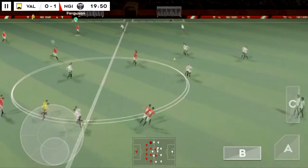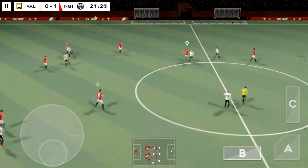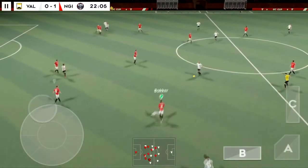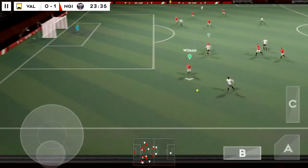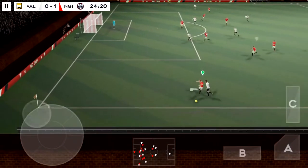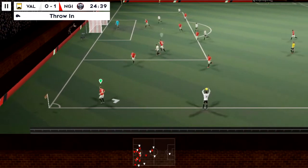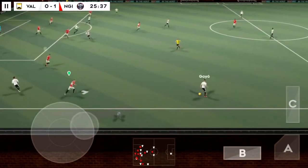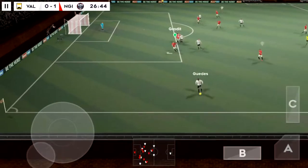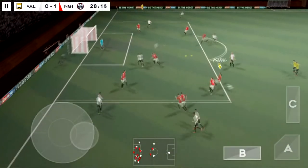That goal has changed the shape of the game. Let's see what happens now. Good distribution, using the width here. The ball crosses the line — it's out of play. He failed to connect with that tackle. He's unstoppable with the ball.